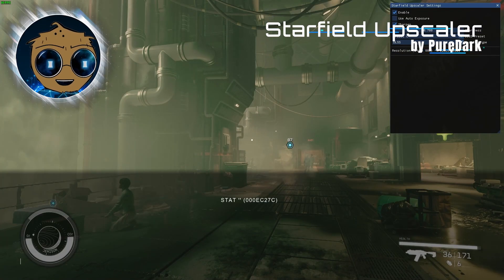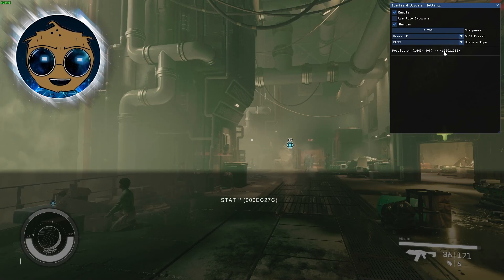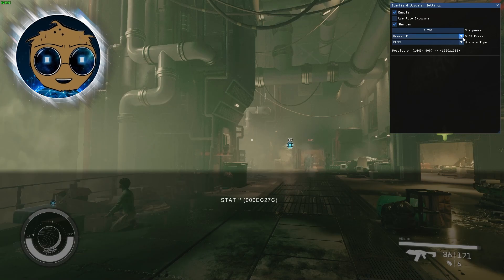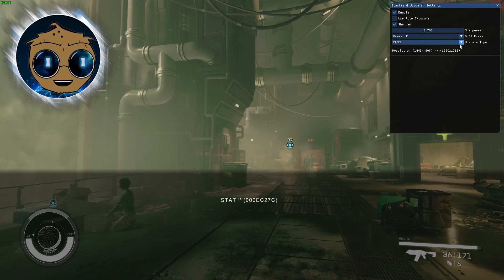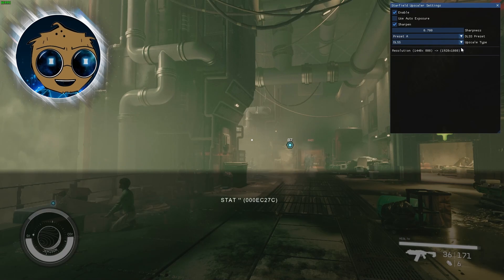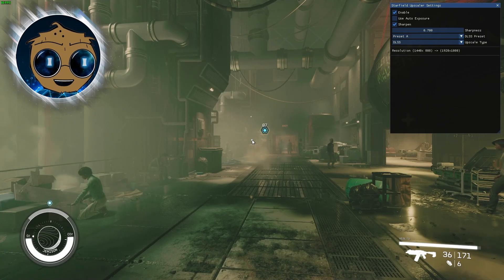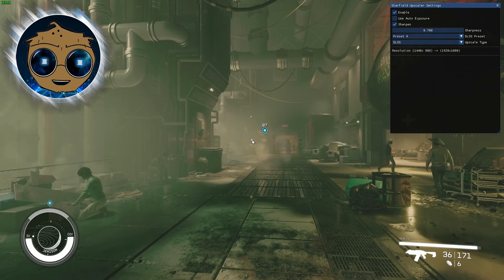Now we have the Starfield Upscaler by PureDark. This is for Nvidia users who want to utilize DLSS for Starfield. Nvidia DLSS is a program that uses AI to boost image quality and improve frame rates — it's a bit of tech wizardry that I'm not really that well versed in, but for those who want to use DLSS in Starfield, it's an option that works pretty well. My rig is actually pretty decent, so I didn't really see any differences when I swapped between the presets, but I imagine that if you need the setting, you're definitely going to see results.